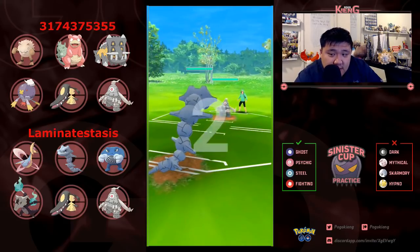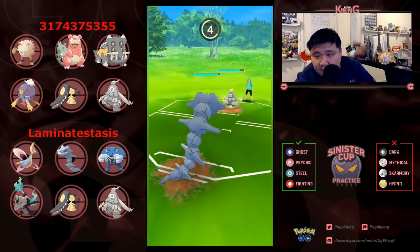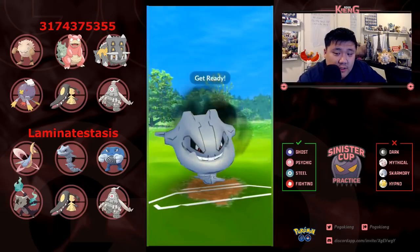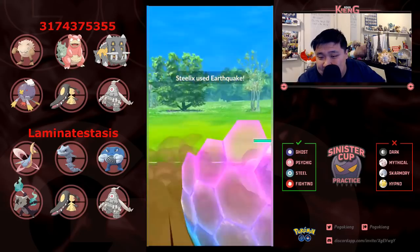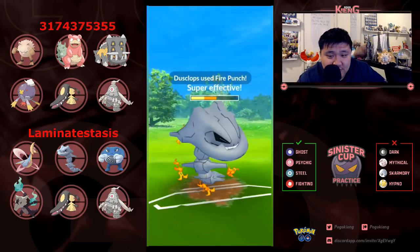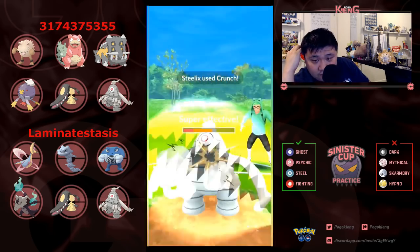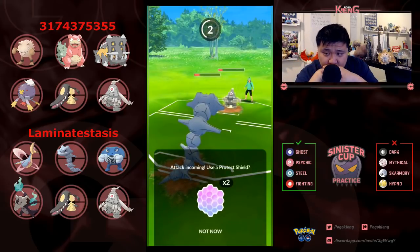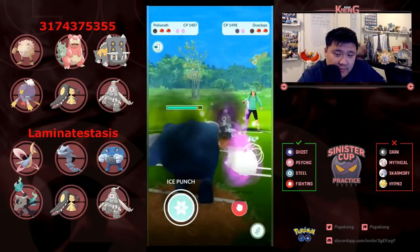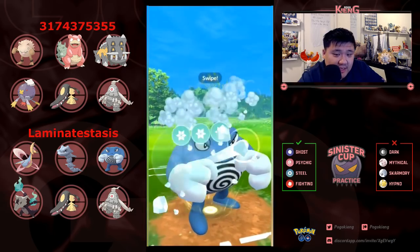Here comes Steelix into Dustclops. Let's see what variant of Dustclops this is — this is the Hex variant, which does favor Steelix. Just have to go for the Crunch, nothing too complicated. The opposing Dustclops continues to Fire Punch, going for Earthquake which I don't think is the right move. That might be the only situation where Steelix loses this matchup in an even shield scenario. This Crunch will probably go through — I'm not sure what the logic of going for Earthquake was. Crunch is definitely more than sufficient.